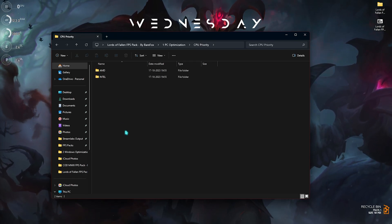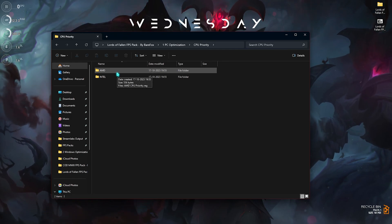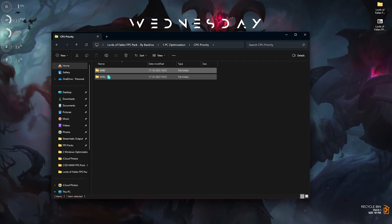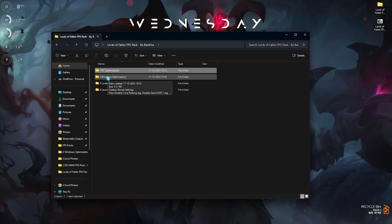Once you have the pack open, the very first thing is the PC Optimization folder. Open it up and you'll find CPU Priority scripts. You need to run either the AMD or Intel CPU Priority script depending on your PC. I use an AMD CPU so I run the AMD CPU Priority, but go with the Intel one if you have an Intel CPU.